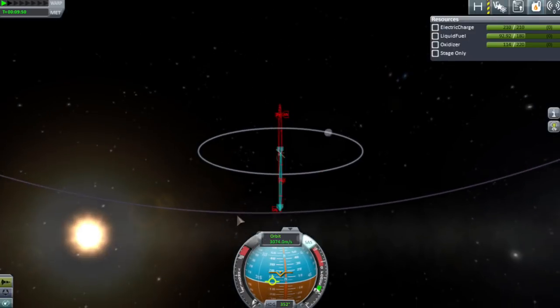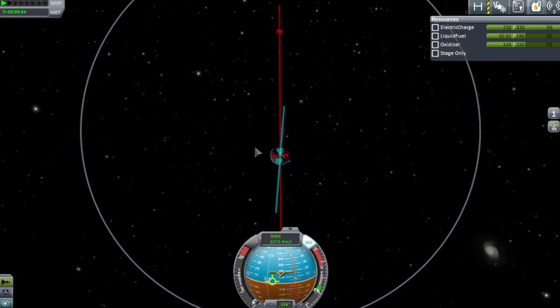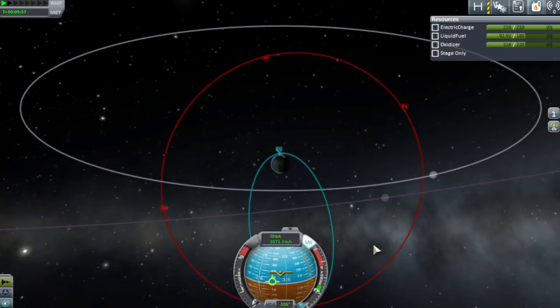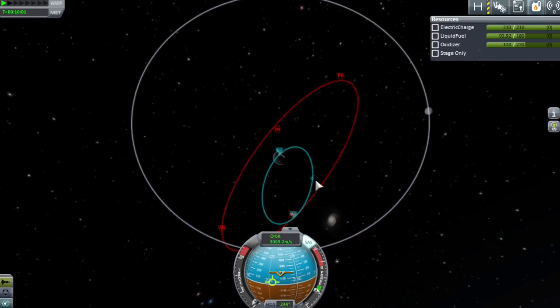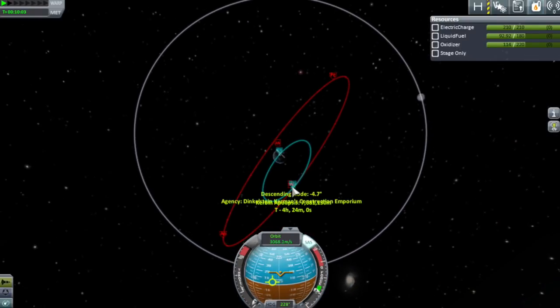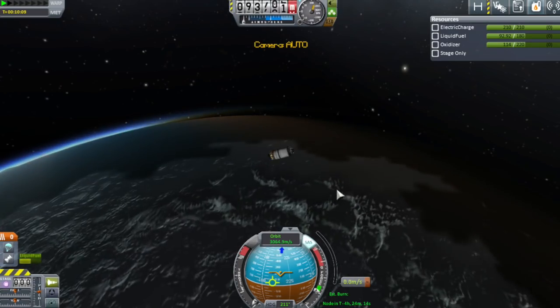Now we have to get these orbits aligned. Turning the camera around, you can see they're not quite perfectly aligned, so we need to adjust our orbit. We could have adjusted it then, but that would actually be less efficient. You want to do it when you're going the slowest, and at apoapsis you're moving the slowest. So we're going to add a maneuver node there.